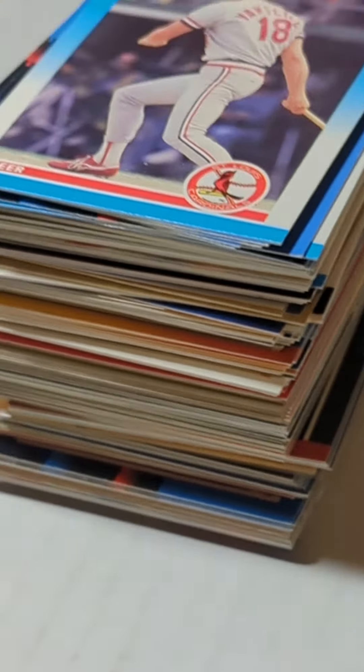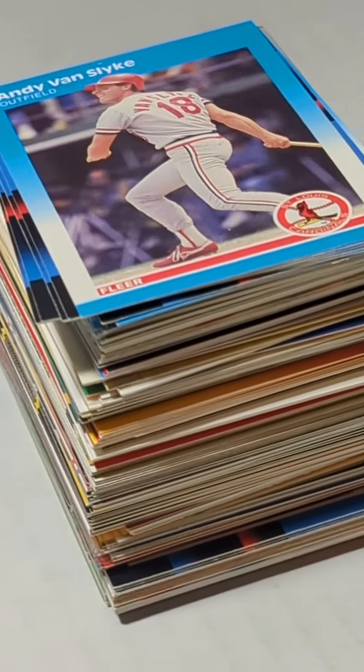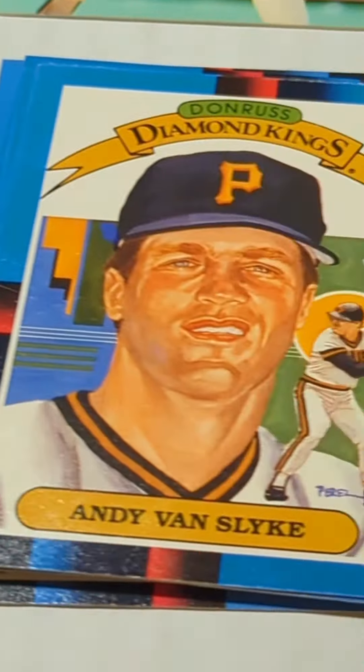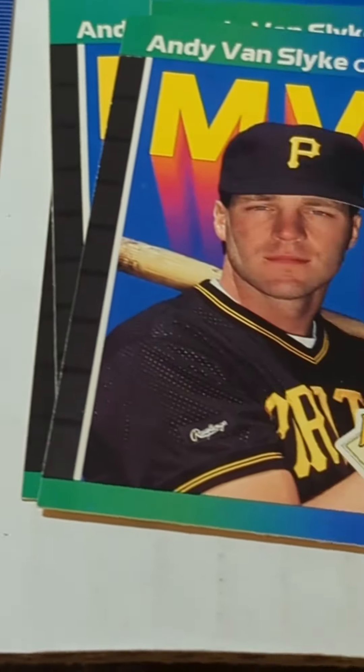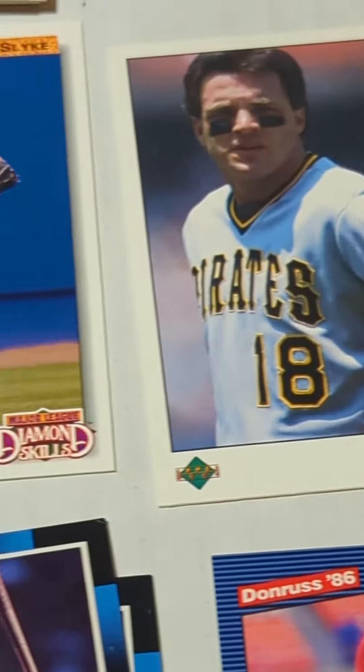We got us a stack of Andy Van Slyke cards. Great player from the 80s, early 90s. 88 Score, some 87 Fleer, 88 Donruss Diamond King, 88 Donruss MVP, 86 Donruss, 89 MVP, 85 Topps, 89 Upper Deck.